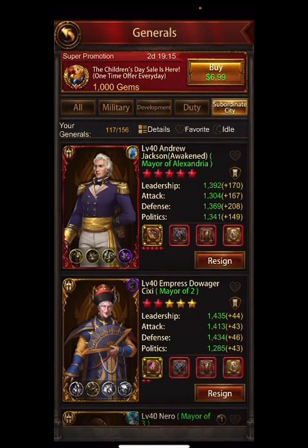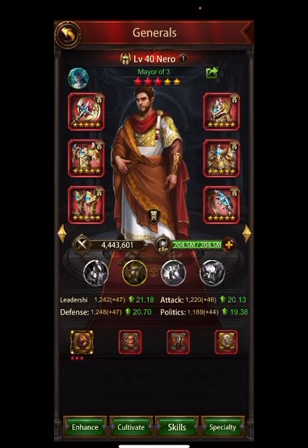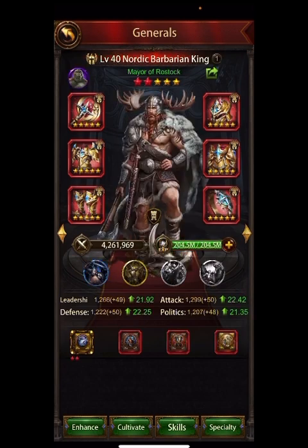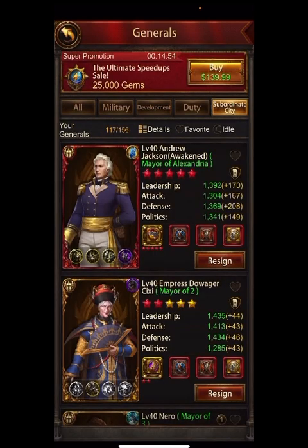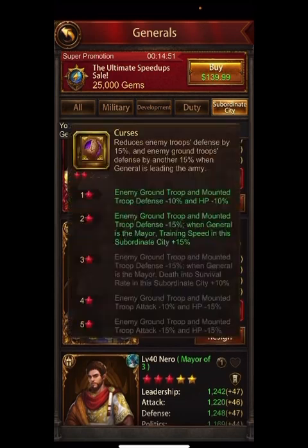That decision also feeds into your subordinate city gear. I have to move mine around for all-stars, but when you're looking at gear you have to decide: am I going to use this helmet because people are always sending ground at me, or am I going to use this helmet because it debuffs mounted attack? That goes into picking your generals too, but I don't want to get too deep into gear right now — just focusing on general debuffs.